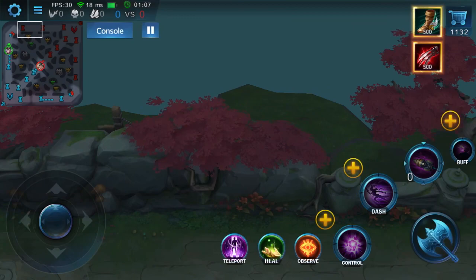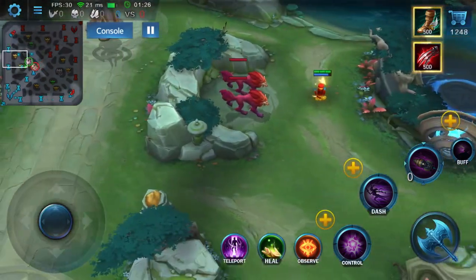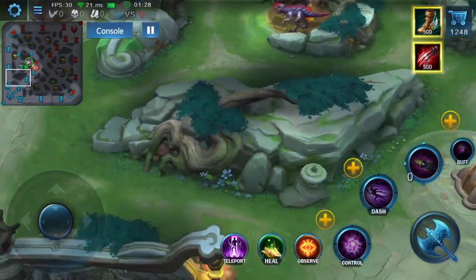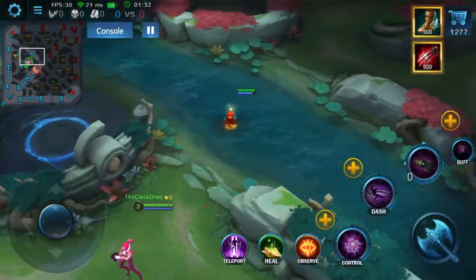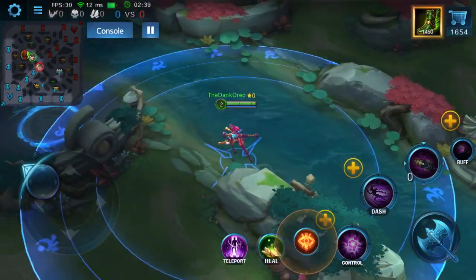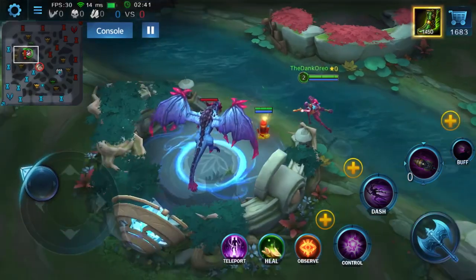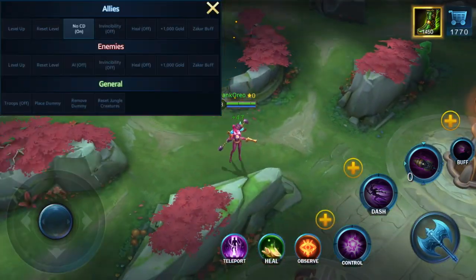There are two different types of detection. First, standard detection: a tower detects invisible units that go under it. Second, the detection gem ward — a new item in the game that stores up to three wards in your inventory and sweeps anything inside its detection vision range.